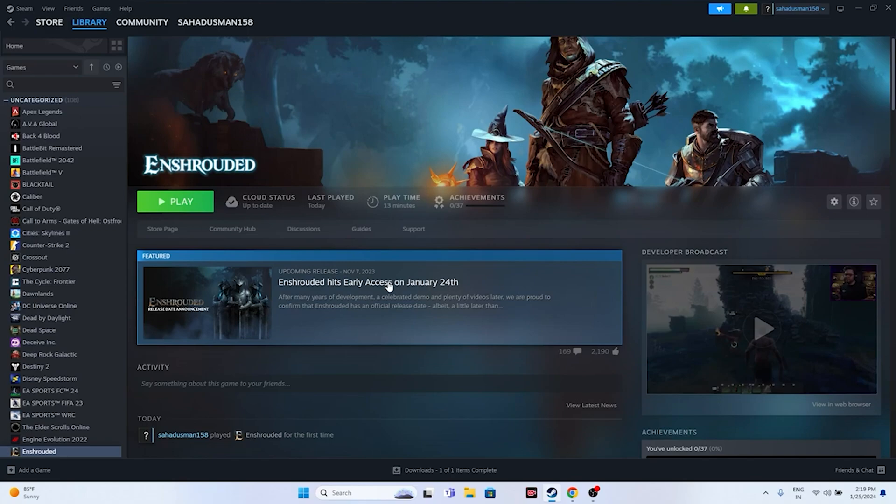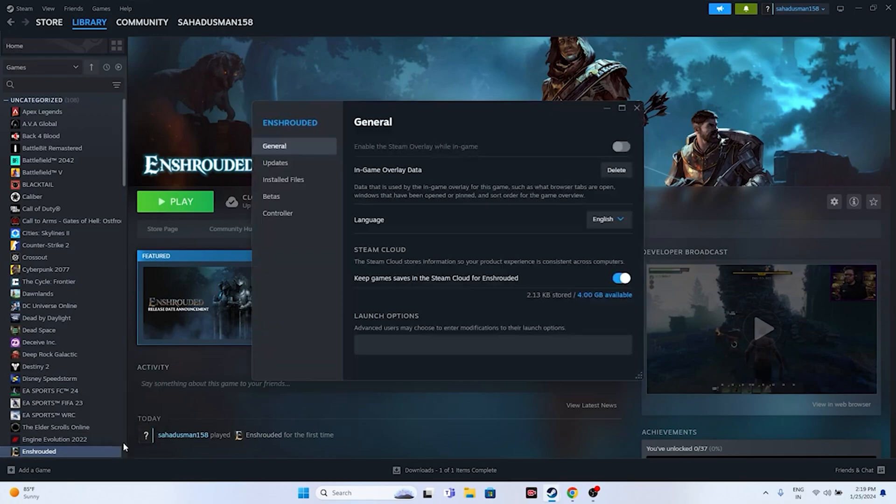Disable the Steam overlay. Right-click the game in Steam and go to Properties. Find the option 'Enable the Steam overlay while in-game' — if it is turned on, turn it off. Then try launching the game.